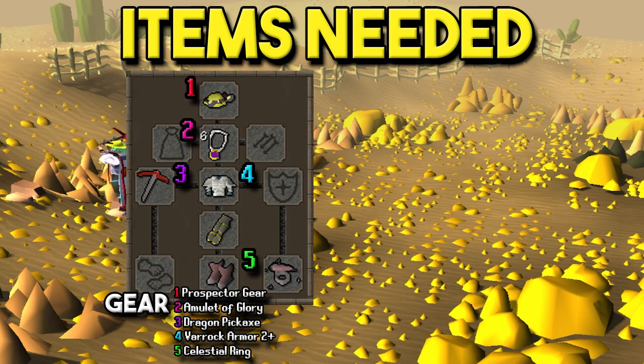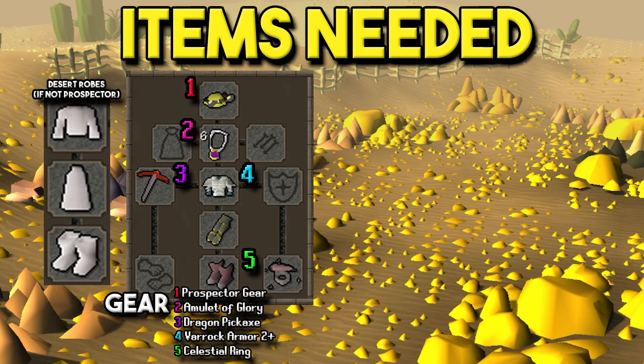For the gear, pretty simple stuff. Essentially, bring Prospector Armor and a Varrock top if you have Varrock Armor 2 or higher. In addition to that, the best pickaxe you have. I have an Amulet of Glory to get there. If you don't have Prospector yet, make sure to bring Desert Robes to eliminate the need for as much water as possible. You can also bring a Hitpoints Cape and a Regen Bracelet — if you have both, you won't need any water skins since you'll be able to outheal the Thirst damage.